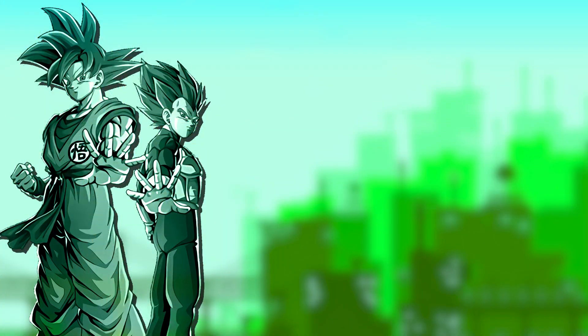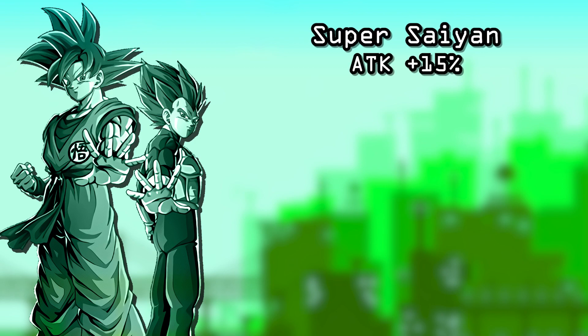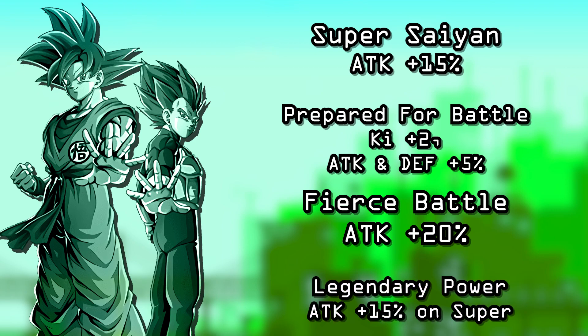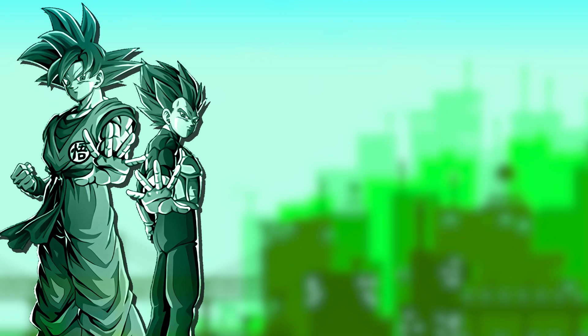Number four is one of my favorite units currently in Dokkan Battle — LR TEQ Super Saiyan God Goku and Vegeta. They share the links Super Saiyan (ATK +15%), Prepared for Battle (Ki +2, ATK & DEF +5%), Fierce Battle (ATK +20%), and Legendary Power (ATK +15 on super attack). They only share two teams: Joined Forces and Bond of Parent and Child. This unit is a very strong slot two — their damage output lets them finish off enemies that Vegeta and Trunks don't. Since Vegeta and Trunks are self-sufficient with Ki, you can set up rainbow Ki spheres for this unit. There are also rotations where both active skills can be used together for massive boss damage. However, this unit is less consistent early in fights depending on the Ki field.